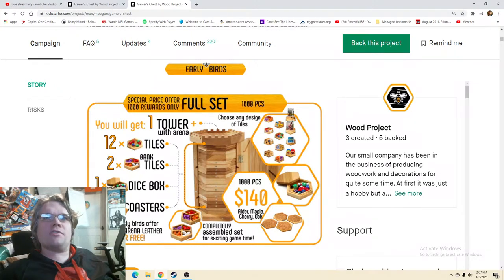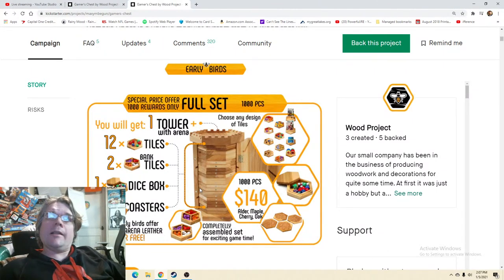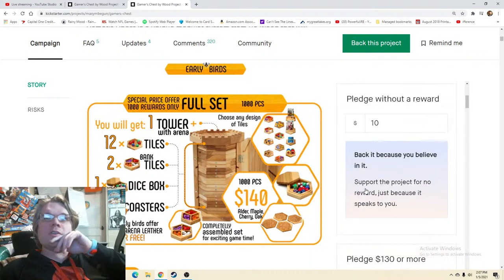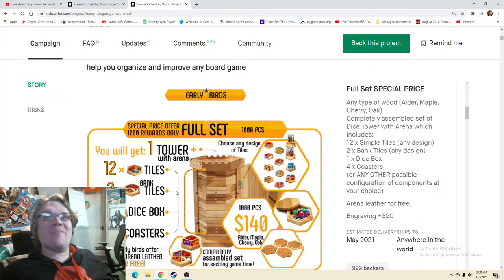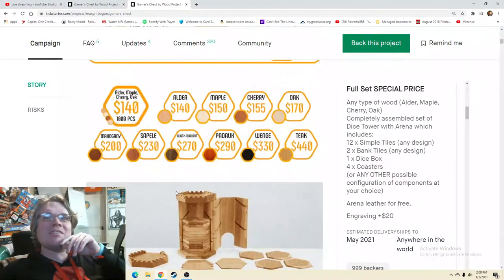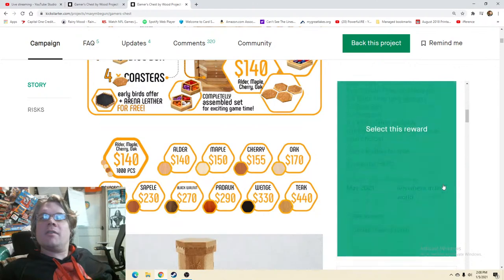12 tiles, two bank tiles, one dice box, four coasters — a completely assembled set. 1,000 pieces? I don't understand that part, there aren't 1,000 pieces in here. Oh — it can hold 1,000 pieces. Special price offer, 1,000 rewards only — so this is an exclusive early bird of 1,000 units. Those are all gone? Wow. So that's how you created the buzz — you had a thousand early birds.